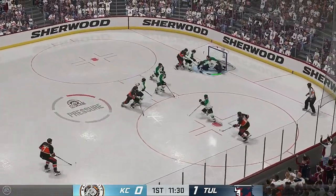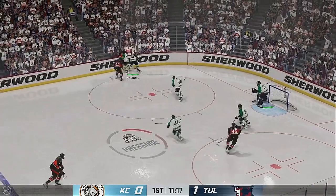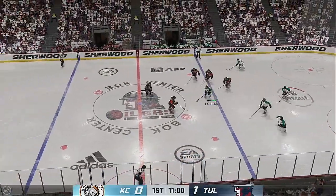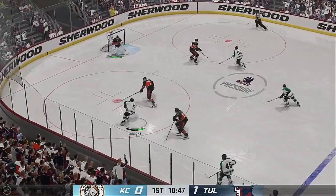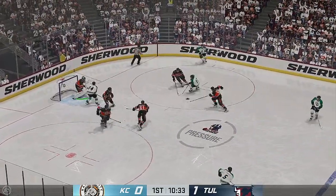He reads this play perfectly. He gets tight to the shooter — there's no room to put a shot. A battle along the boards for the puck. Tulsa's got it in their own zone. Puck picked up in the open ice. Here's a short pass to Todd and that shot dies in traffic. Good heads-up defensive play as he extends the stick.